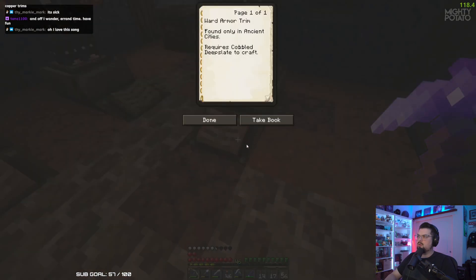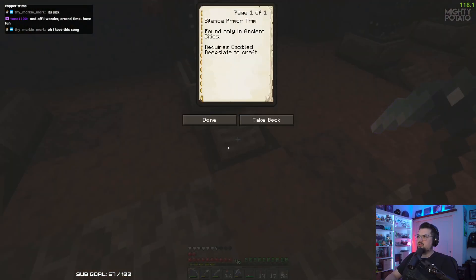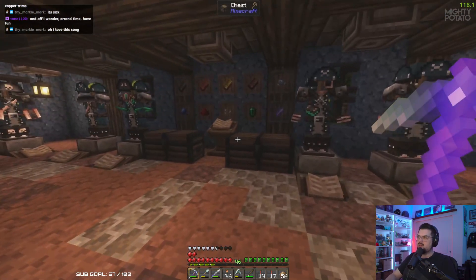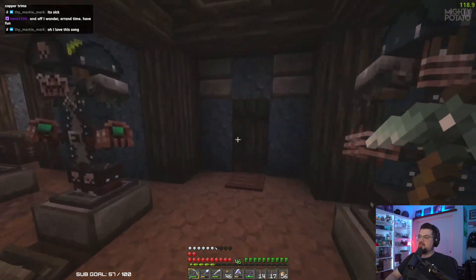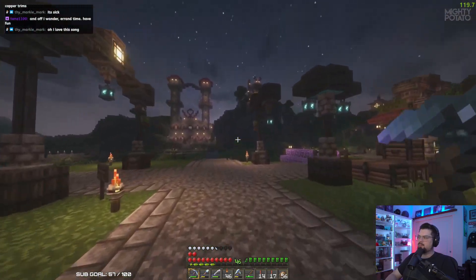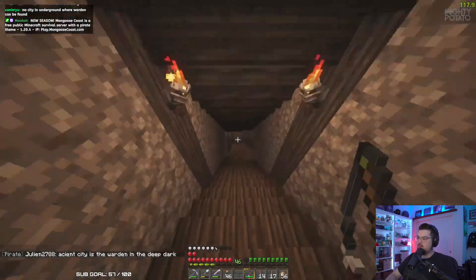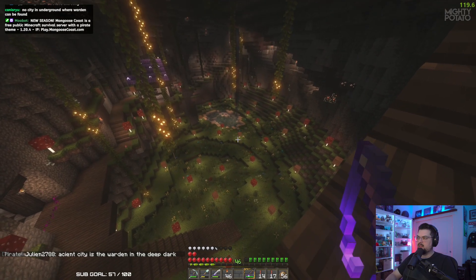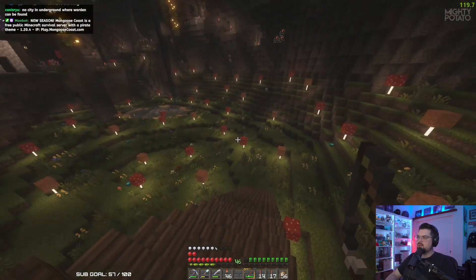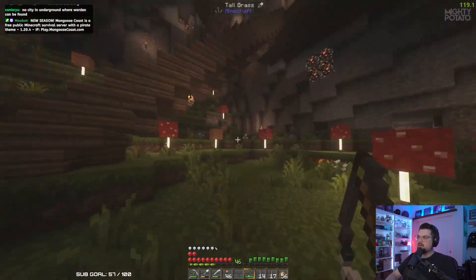Ward armor only found in ancient cities. Silence armor only found in ancient cities - wait, is that what the cities in the end are called? The last like two updates I really need to study up on, I need to go out and find all these things. Ancient city is the Warden - that's why. The Warden's still too spooky for me right now, I haven't seen him yet. Do we still have a sniffer down here? Apparently Merzetti didn't bring him down here because he was also shocked to see one.